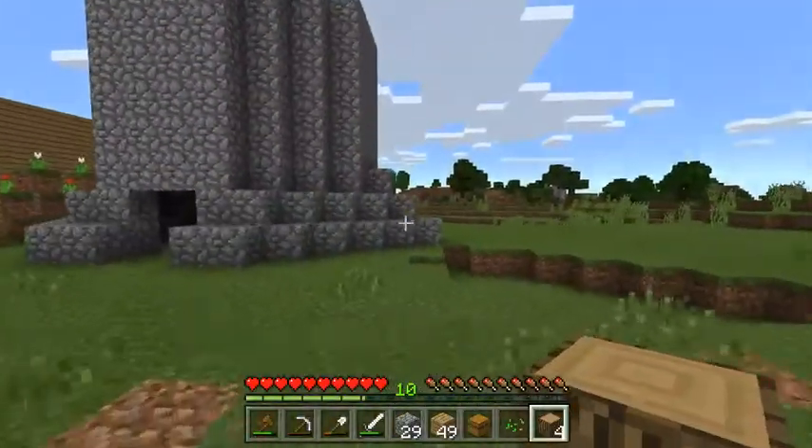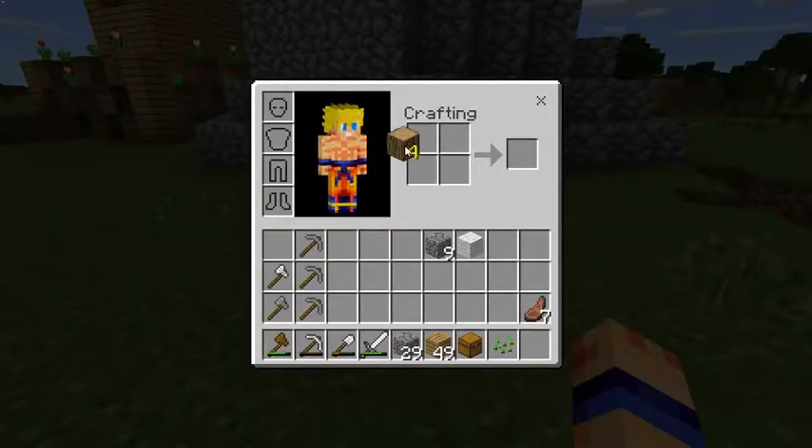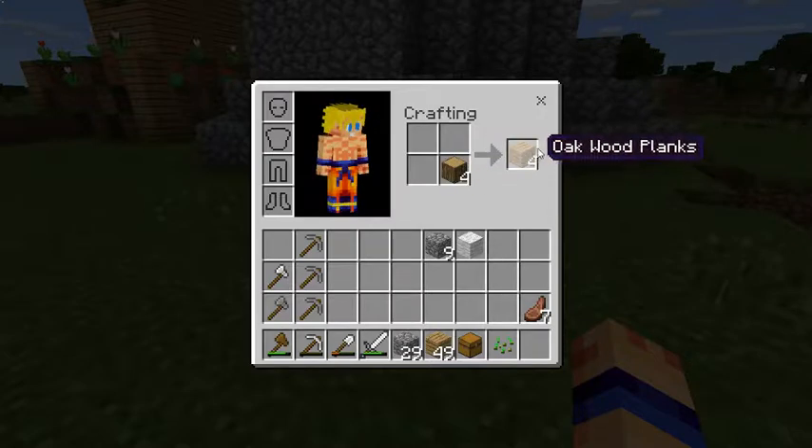Alright, so what you guys are gonna want to do is hit E, take the oak wood, and place it in the crafting square. Wait, I don't know what I'm talking about — okay, take the oak wood and split it in the square.